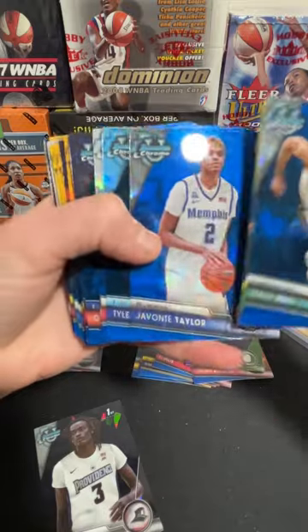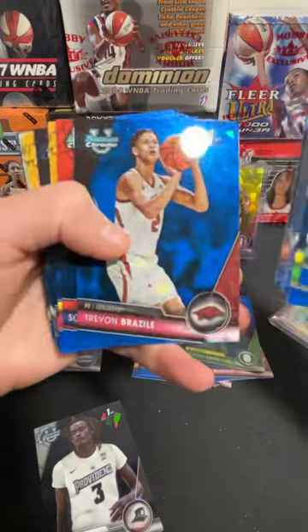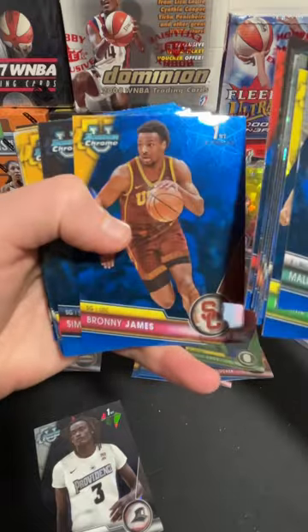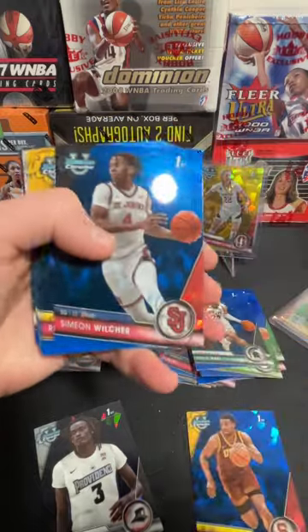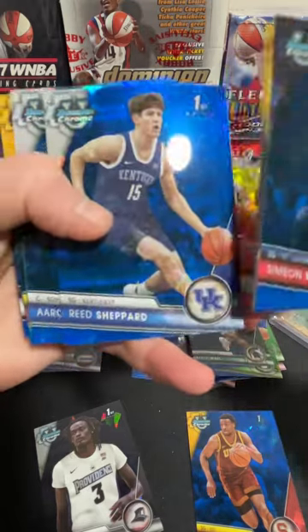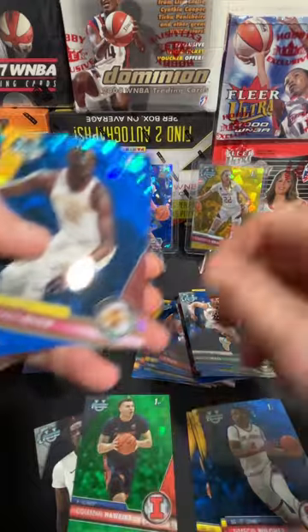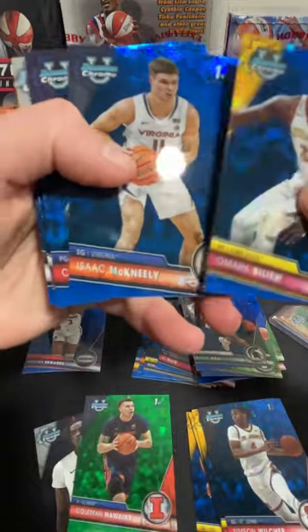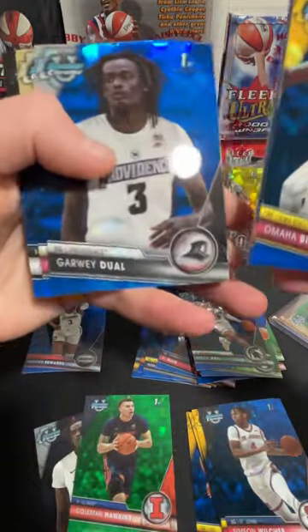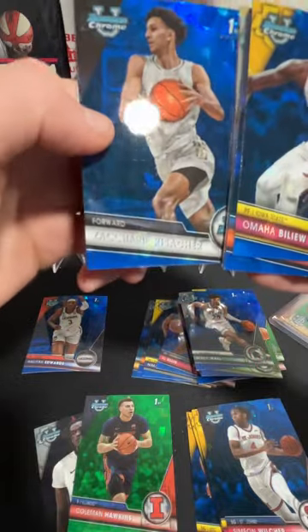Hall, Evans, Taylor, Burton, Sears, Abmus, Hawkins, Brazil, Ball. Here's Brownie on the base. Wiltshire, Ellis, Harris Smith, Reed Shepard, Bradshaw. On our green parallel, we've got Coleman Hawkins from Illinois. Billy Yu, McNeely, Caleb Love, Garway Dual, Darren Green Jr., and Rissasher.